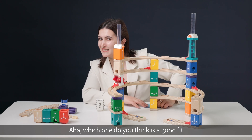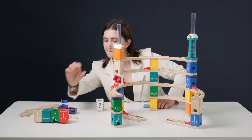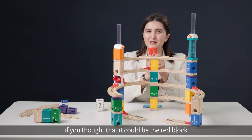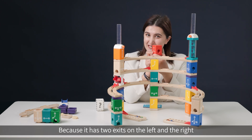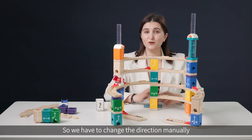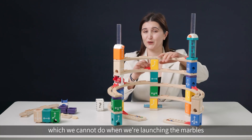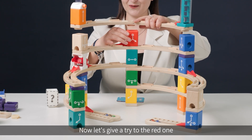Which one do you think is a good fit? Think about it. Good job if you thought it could be the red block, because it has two exits — on the left and the right. Meanwhile, the yellow one has only one, so we'd have to change its direction manually, which we cannot do while launching the marbles. So let's give the red one a try.